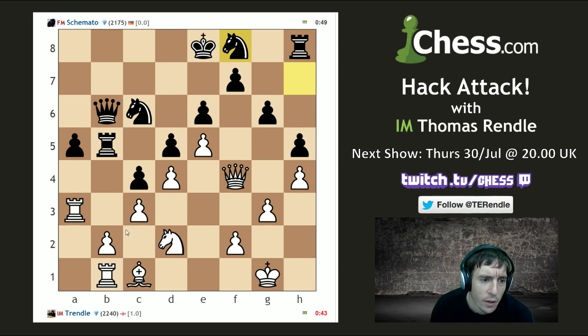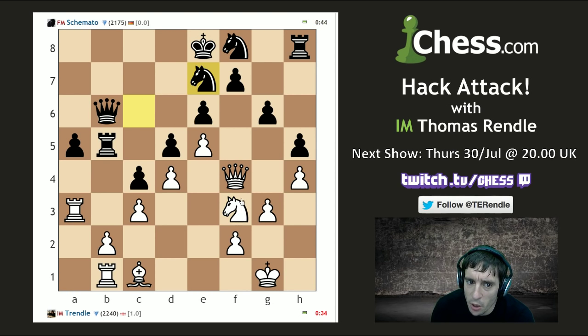I have an option here — do I go b3 with no particular threat? When I put it like that it doesn't seem that tempting. At some point I'm going to open this position up and it's going to be brutal. Hang on — is Qf6 winning material at last? Qf6, Rh7, Ng5 — don't think it is.